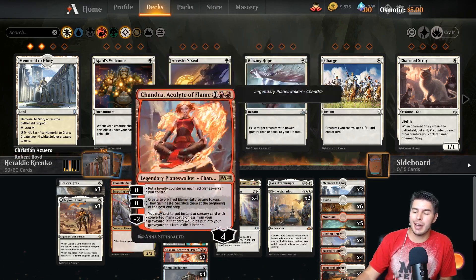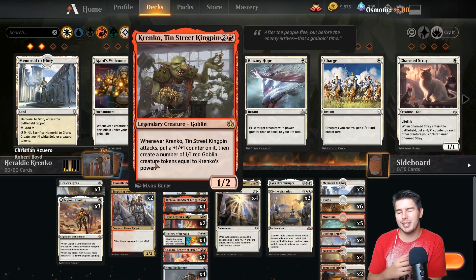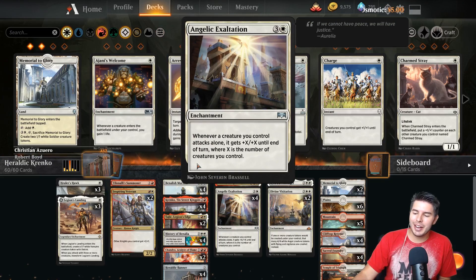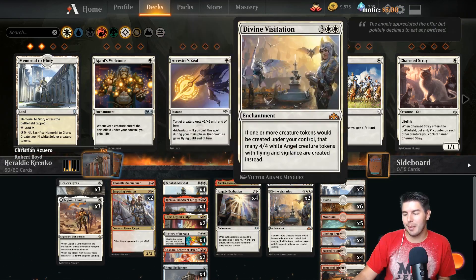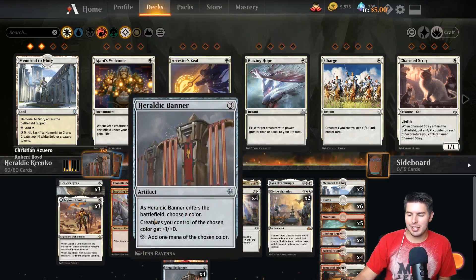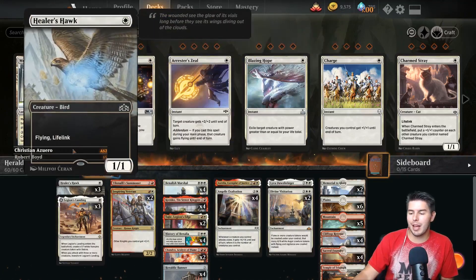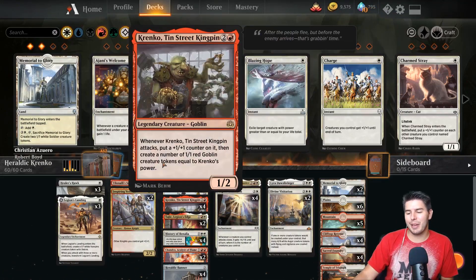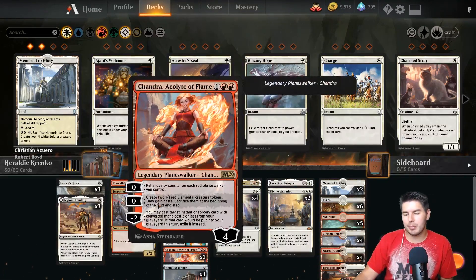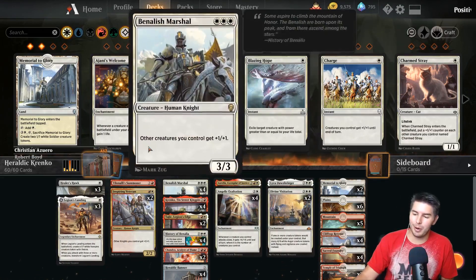We're playing it in a two-color deck, which makes absolutely no sense at all. I was initially going to play it in a Krenko deck with goblins, but then I was realizing I haven't done Krenko and Angelic Exaltation or Divine Visitation in a long time. Heraldic Banner can be played on red and white if we find two of them. If we have it on red, all of Krenko's tokens get pumped. Chandra's tokens get pumped. If we have Divine Visitation and Heraldic Banner on white, all of our Angel tokens get more value.